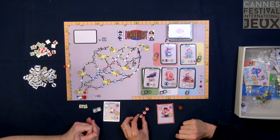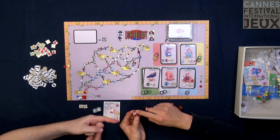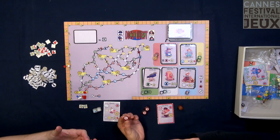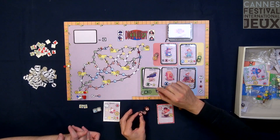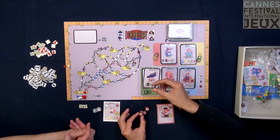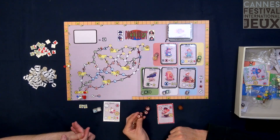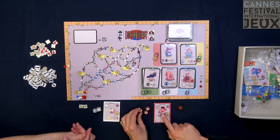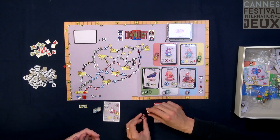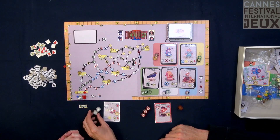Each die will have faces with one element — two faces, because the red die has two faces of the red element. Some dice have special faces. When you get a die, you know that this girl here will have three dice and will roll mostly fire. And this one, for example — it's a flying cat — he has more air than the others.